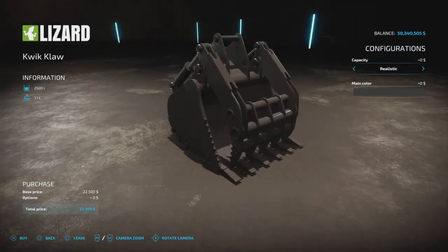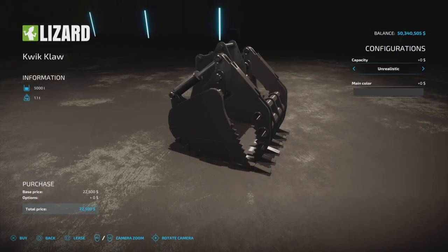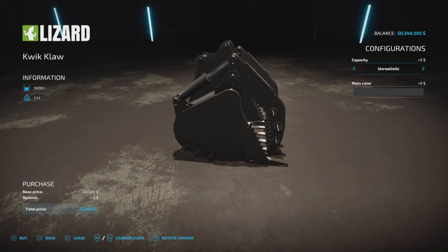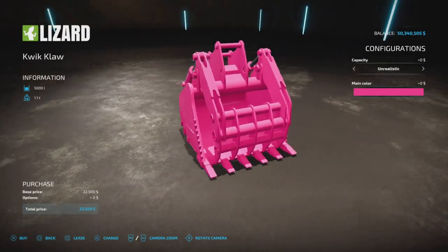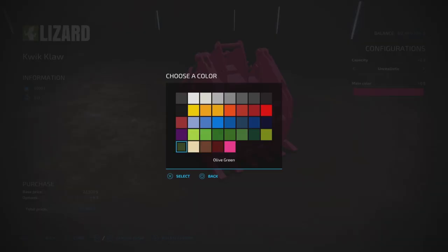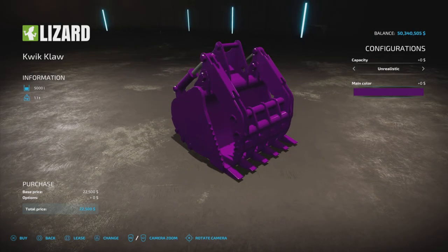It is a bucket as well as a few other things, as we will see. Capacity is 2500 or 5000 liters, so it works as a normal bucket. Main color options include all available colors — white, and there's no charge for changing color. Any color you want, even raucous pink or pretty purple.